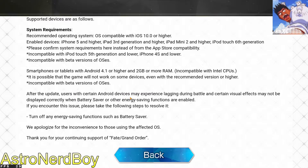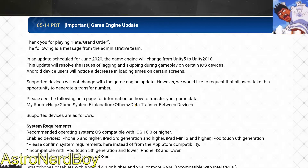After the update, users with certain Android devices may experience lagging during battle and certain visual effects may not display correctly when battery saver or other energy saving functions are enabled. If you encounter this issue, turn off any energy saving features. Since we're playing on BlueStacks, I don't think that will be a problem. That's where having a transfer code is going to be so key.